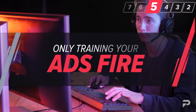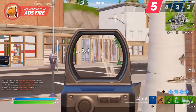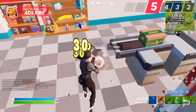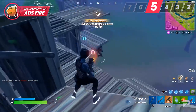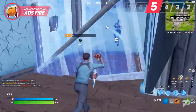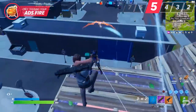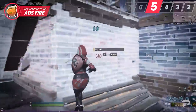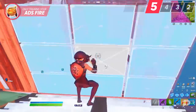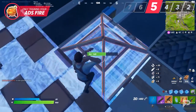One habit you might have developed is always using ADS when trying to hit your target, even if they're just getting out of range. This is especially common if you're coming from other FPS games. However, learning to hip fire is just as important as using ADS and can help you land more shots quickly — for example after turning 180 degrees, or shooting a build right in front of you. Hip fire is incredibly important for shotgun usage. Remember, turning to face your target should be done without holding ADS, and you should take advantage of ADS especially on controller for aim assist.